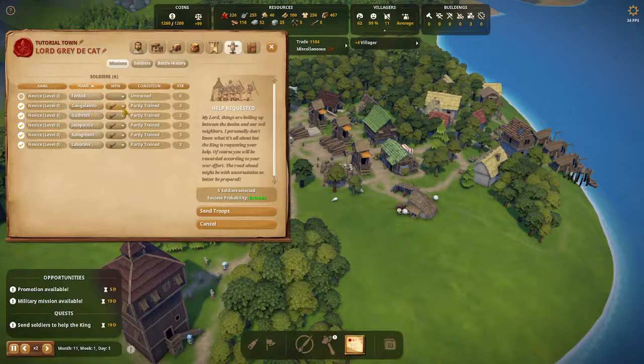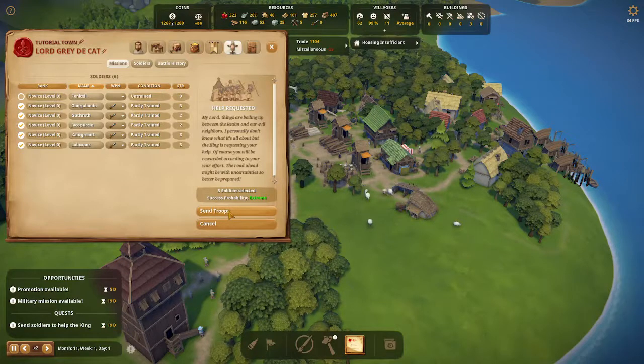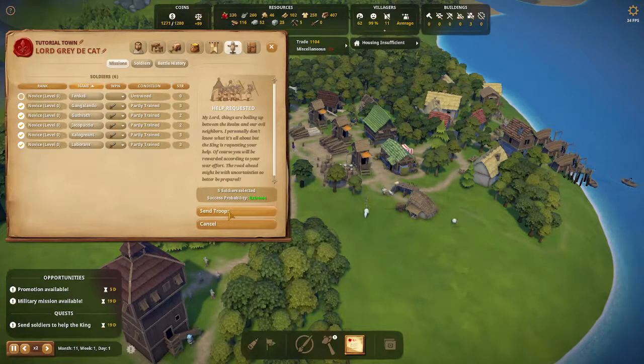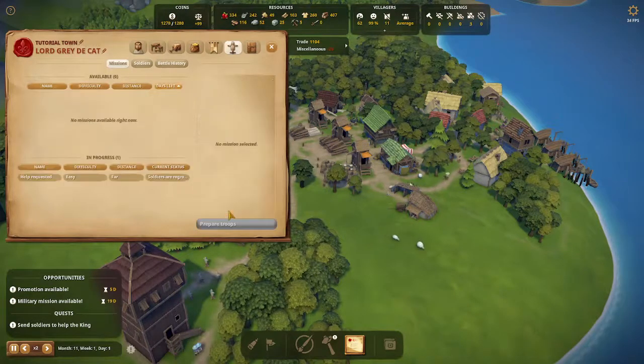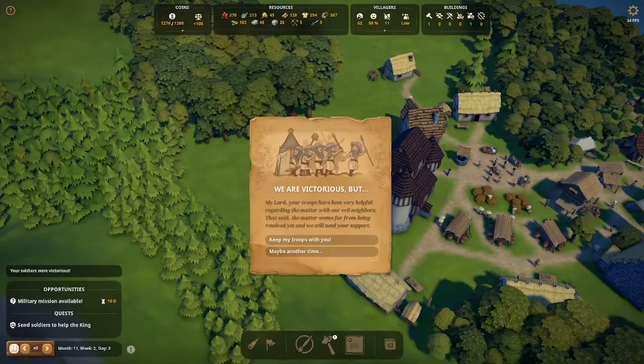This will bring up a panel where you can select the soldiers you wish to send. Click the circle to the left of the soldier's name — make sure you choose the ones with weapons and who have at least some training. Under the condition heading you can see the training level of each soldier: untrained, partly trained, mostly trained, and fully trained.